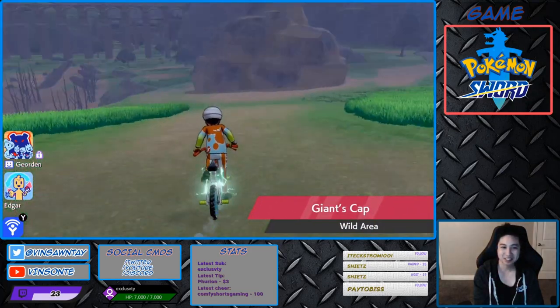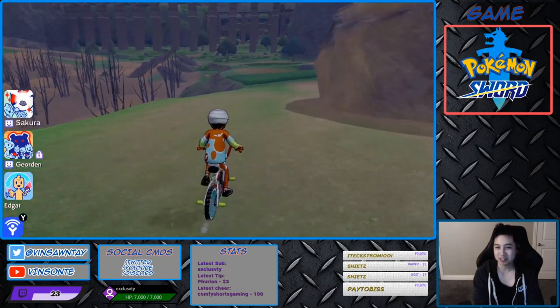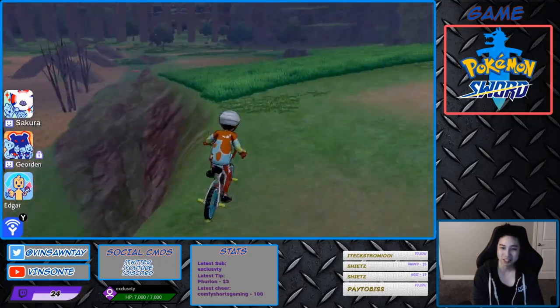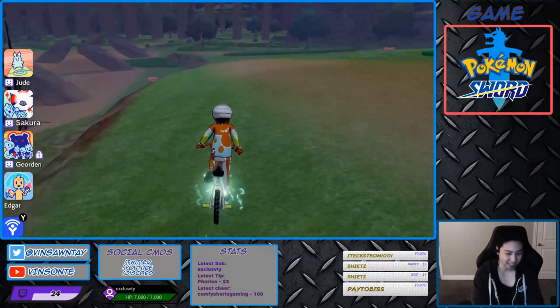Look! Aura Noctowl. So you see that red den right there? That's the one we're going to. I'm gonna try to avoid all the grass as much as possible. I don't want to run into any Pokémon — that would be bad.